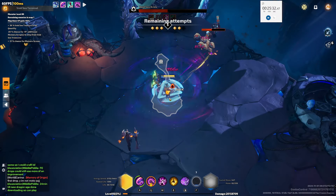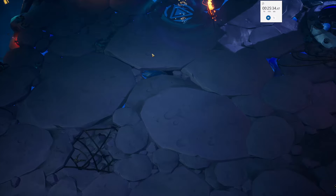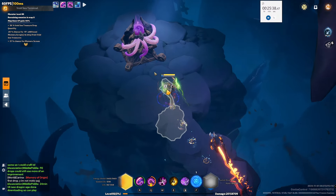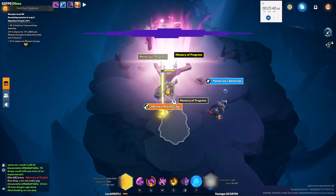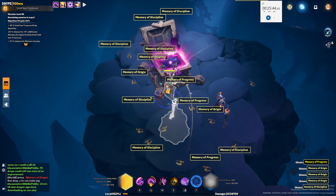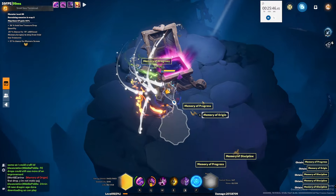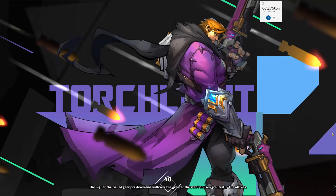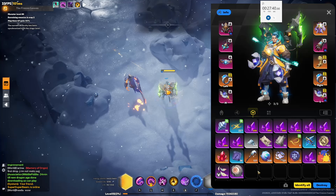Stand over here and kill her. So what do we get? Should get a bunch of memory scraps, hopefully. 89 — not too bad. A whole bunch of hero memories as well, and I'll check them out at the end.